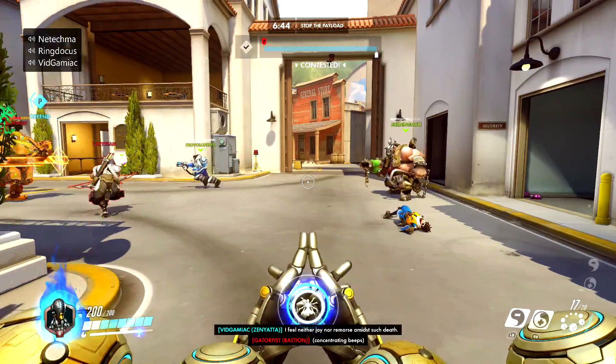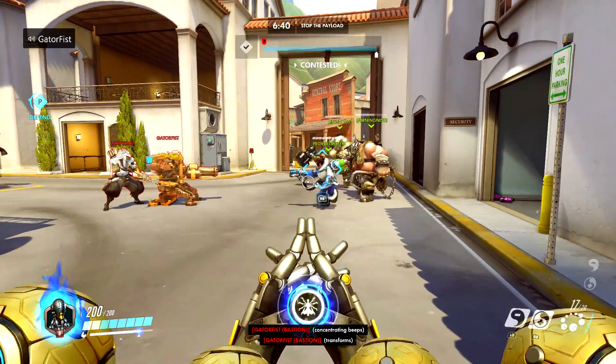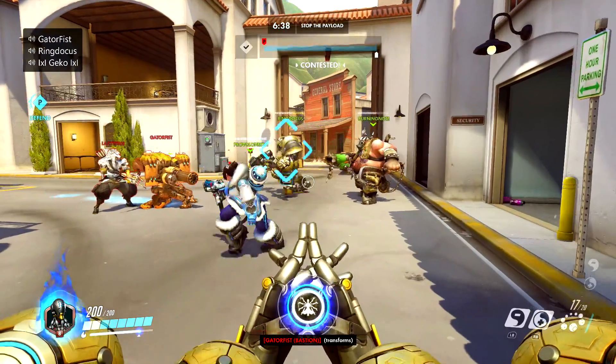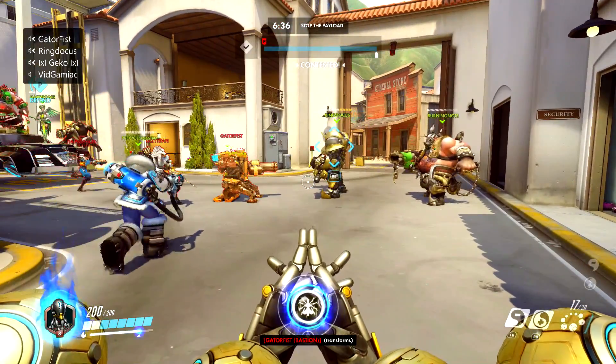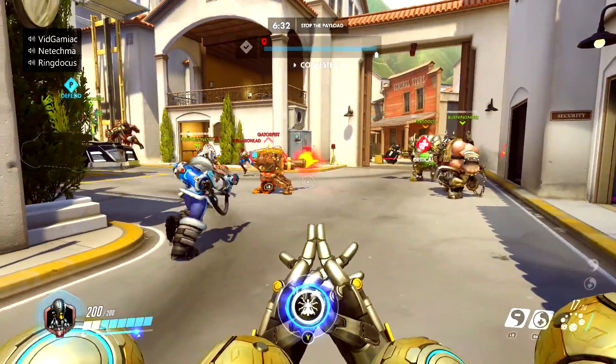Once you have it, what you want to do is make sure you get some teammates. Hopefully they are playing as some bulky characters. Get some tanky characters to help you out with this one. Make sure you have them run into enemy fire and then once they are weak, make sure you throw up your ultimate using the Y button.